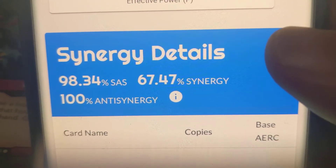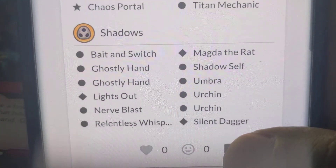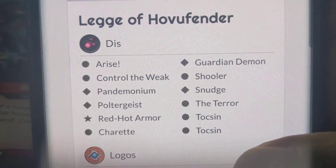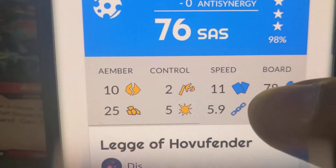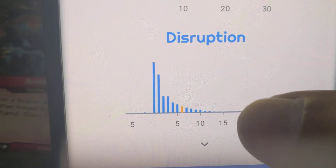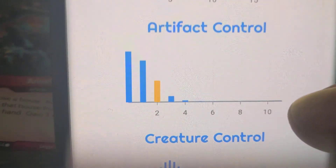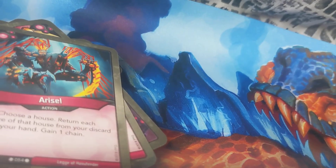Arise fits right in. We'll check out what the SAS is for this one - could be high actually. Very strong deck though, well spread out. Stealing, capturing, Library Access in there as well. Creature count - one, two, three, four, five, six, seven - seven creatures, and then Arise. Amazing - Speed 11. This is a solid deck, disruption is high as well. Effective power is okay as well. Keep watching, more videos coming up for you soon - see you in the next one, bye!